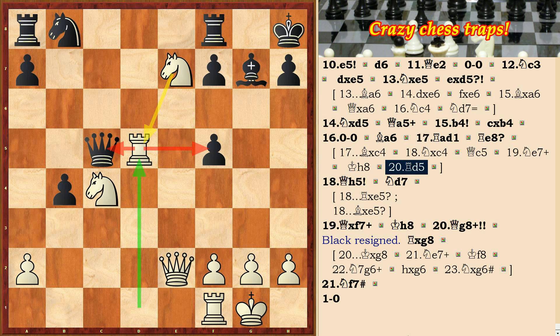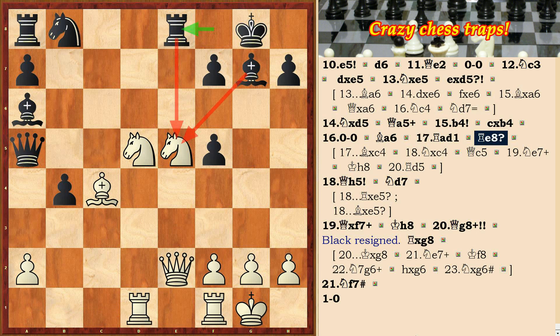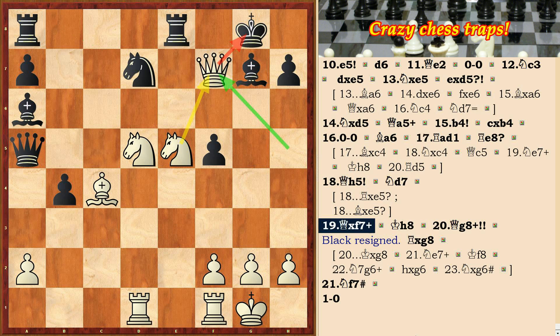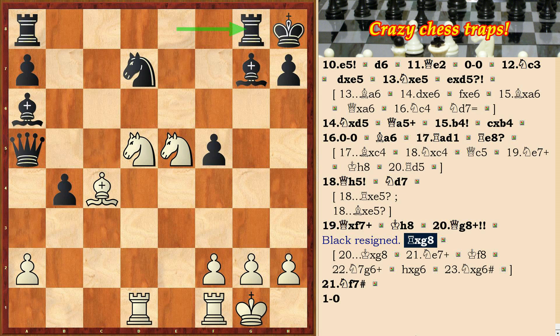Let's go back to the game. After Re8, white moved Qh5, black moved Nd7, Qxf7 check followed, Qh8 and Qg8 check — a queen sacrifice. Black resigned.